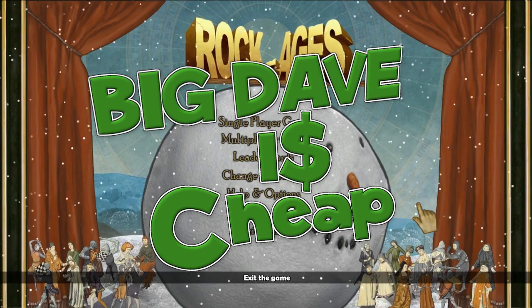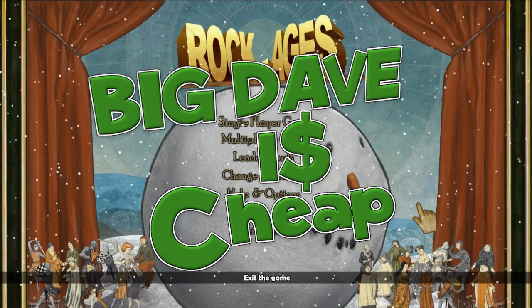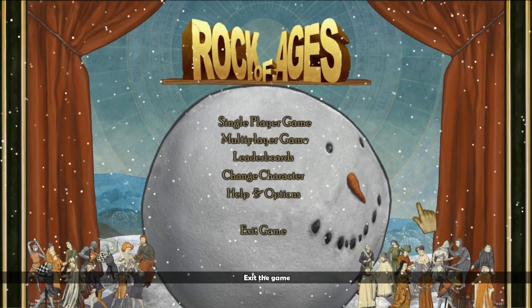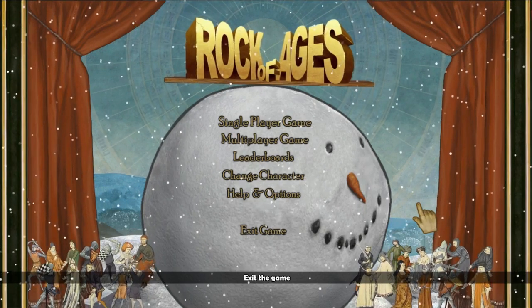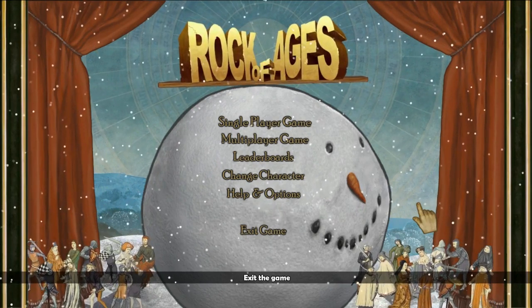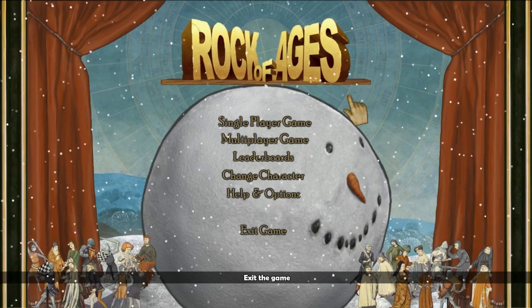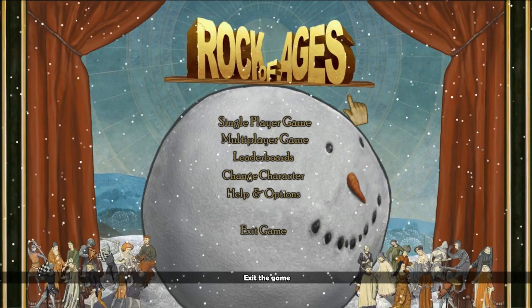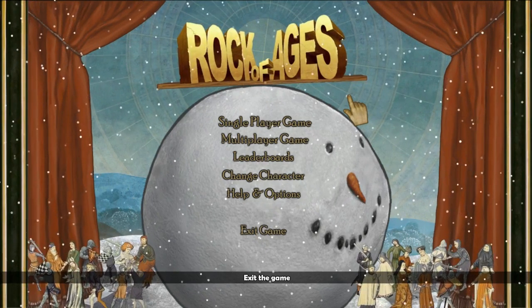Hello Internet, it's Big Dave here, and I am cheap. How cheap? Well, I'm so cheap that I received Rock of Ages as a gift — although I suppose that really doesn't have anything to do with being cheap, just with having a generous friend. That friend's name is David, and he goes by Deftonius online. If you catch him on Steam, thank him for giving me this game so I could bring it to you.